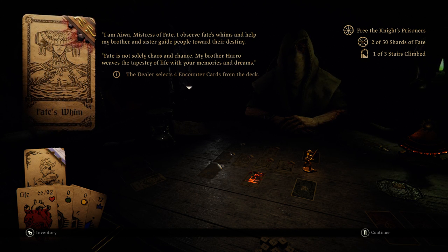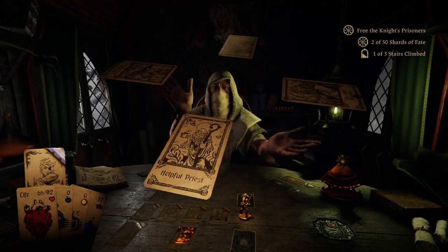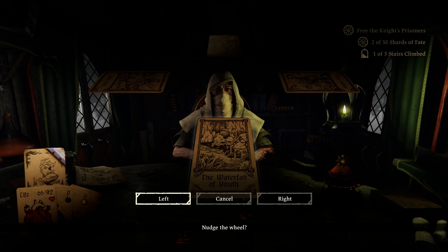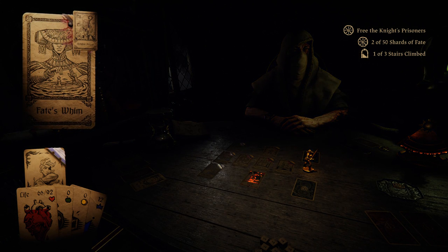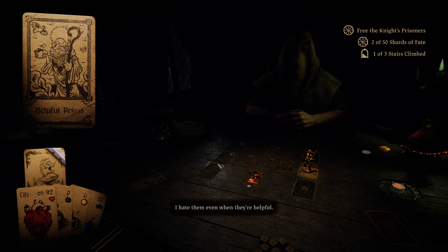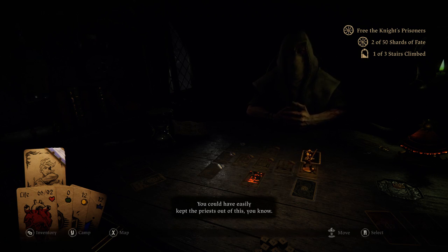'Fate is not solely chaos and chance. My brother Harrow weaves the tapestry of life with your memories and dreams.' It's like four encounter cards — we don't want this one. I can't see Holy Relic or Helpful Priest, I think, is what we want here. She extends her hand in an elegant motion. Tiny ethereal figures dance and cavort in her palms — gradually you realize you're watching events from your own past. 'Look down your luck — here, have my lucky coin. Perhaps it'll bring you greater fortune than it did me.' You get 12 gold. Nice.